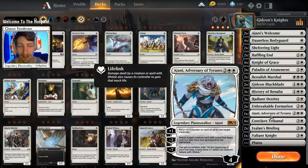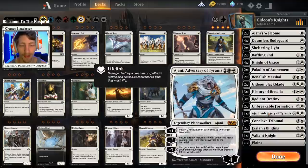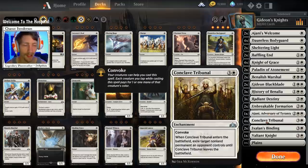We have one copy of Ajani Adversary of Tyrants. I really enjoy this card because of the emblem effect. It's not bad in a knight deck at all — we play plenty of one and two drops that are perfectly fine to return to the battlefield, and giving our knights plus one plus one counters is very nice. And if we have Ajani's Welcome, those 1/1s from the emblem also gain us life when they enter the battlefield.